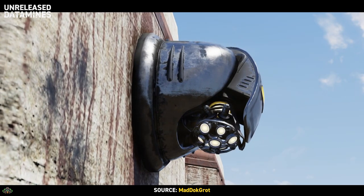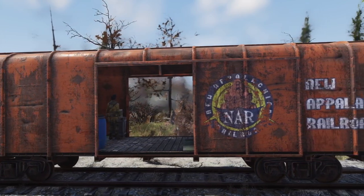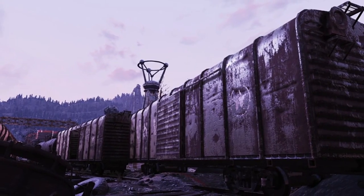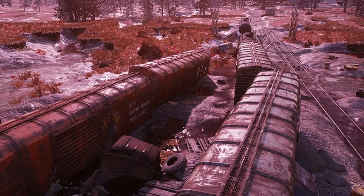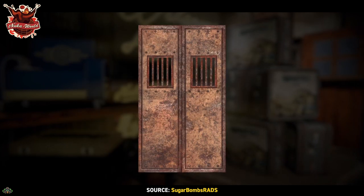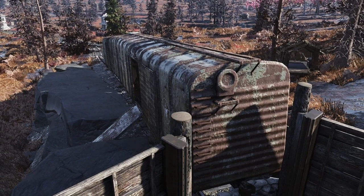Moving on, at number four we have box cars and train cars. There's been a real quality improvement with recent prefabs and I'd love to see that continue with an adaptation of the existing box cars and train cars you can find in the world. Fallout 4 featured a set of two different coloured variants that you could also find in 76. The larger models can be found around most train lines. We will be getting a new train car prefab with season 11, so this might be sorting itself out already, although the different variations in Appalachia would give us plenty more options.